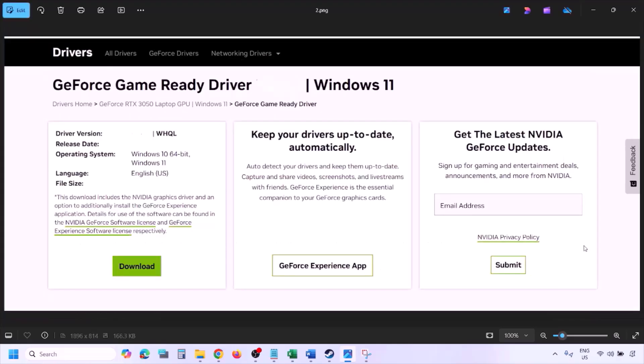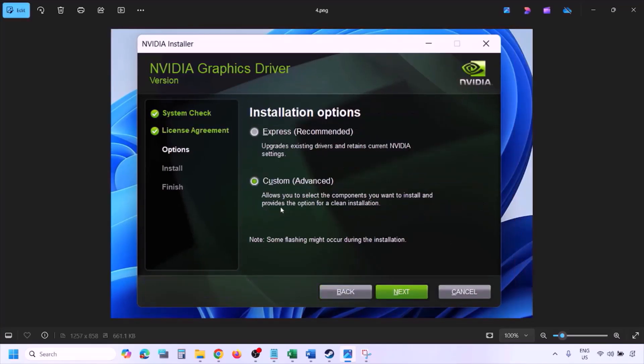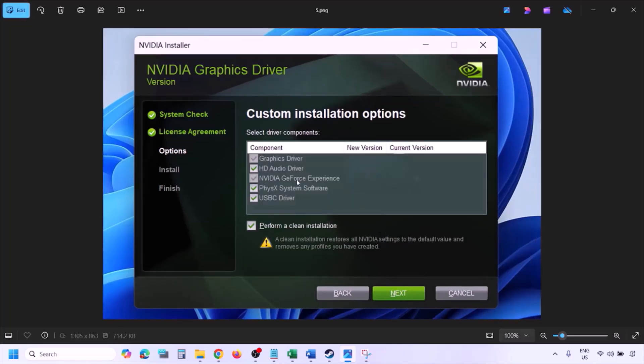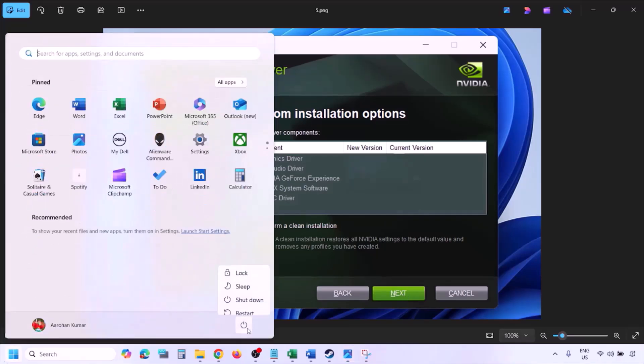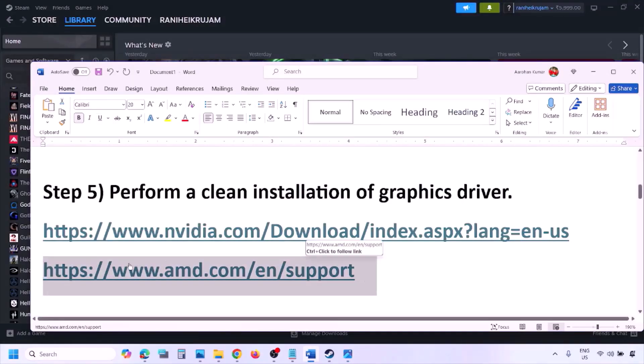Click View, then Download, and wait for the download to complete. Run the EXE file, click Agree and Continue, select the Custom option (not Express), click Next, then check the box that says 'Perform a Clean Installation.' Click Next and let the installation complete. Once done, restart your computer and launch the game.